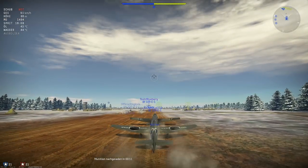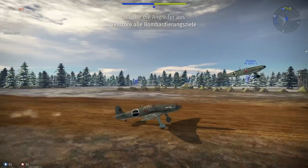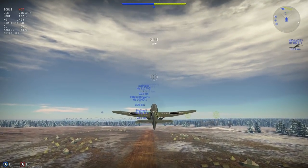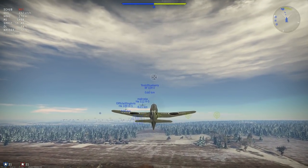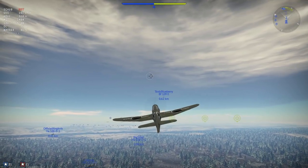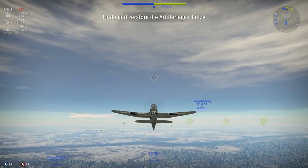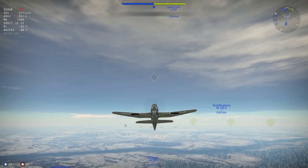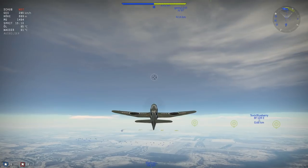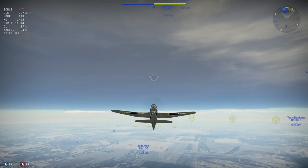Jetzt geht's los mit der Heinkel 100 D1. Und fast alles dabei – der Finger am Abzugs-Button war kurz zu lösen und die ersten paar Geschosse sind schon abgefeuert worden. Das sollte uns aber nicht weiter aufhalten, denn es ist immer noch genug da. Die Bewaffnung – ich nenne es mal die Gleitschirm-Bewaffnung – 3x7,92mm MGs. Ich konnte in keiner meiner Unterlagen diese Art von Bewaffnung finden. Ich fand Varianten mit 4x7,92mm MGs oder bei der D-Variante eine 20mm Kanone und zwei Maschinengewehre.